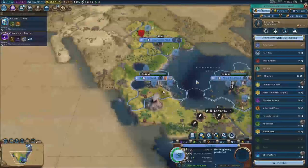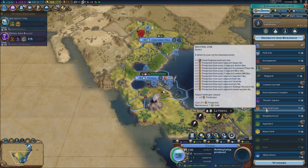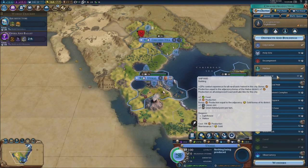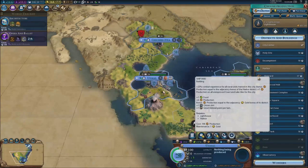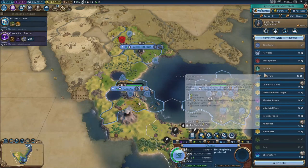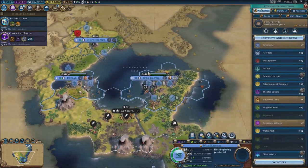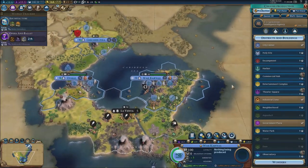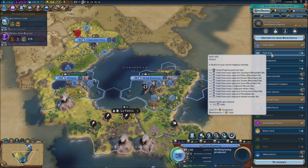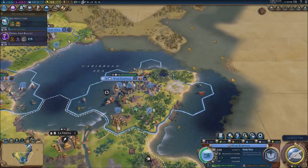Thucydides, this one — and then we've got to choose a new civic. Do we need more money right now? We're already producing plus 32 gold. Shipyards could be really good. Minus 17 just for units — the units are costing us a lot. Let's go for shipyards just to upgrade our production and food. I also need an holy site — I'm going to go for it and get an holy site done right here.